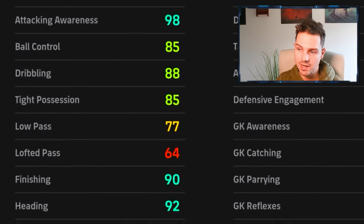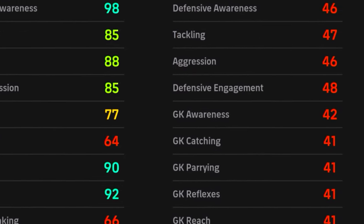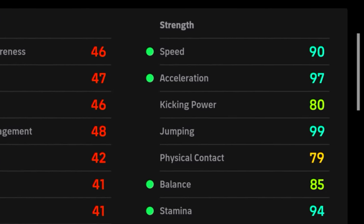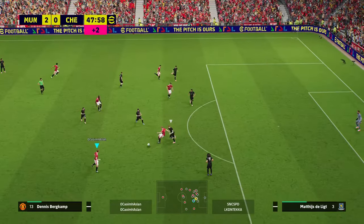You've got that huge attacking awareness, ball control, dribbling and tight possession all over 85, which is insane. 90 finishing, 92 heading. And of course you have 90 speed, 97 acceleration, 99 jumping, 85 balance and 94 stamina. This is what it's all about.